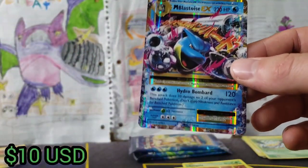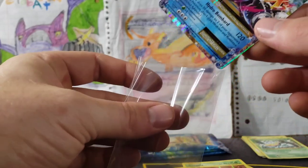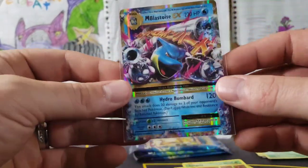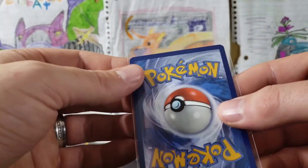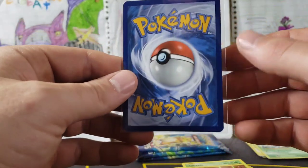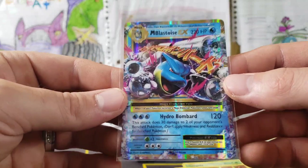That is so cool! Mega Blastoise Ultra Rare, 22 out of 108. Check out that bad boy with the gold border. He looks cool — a little bit of whitening in every corner, just a little speck. Mega Blastoise EX — that is awesome.